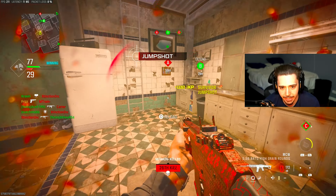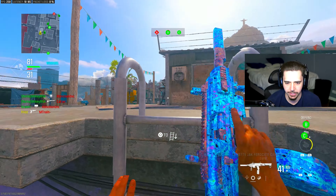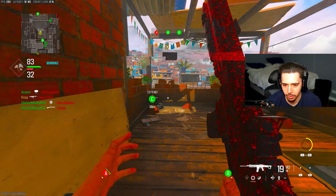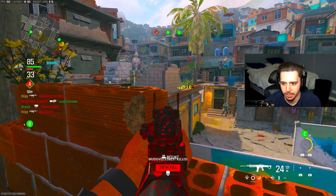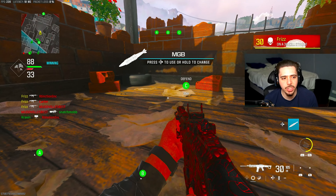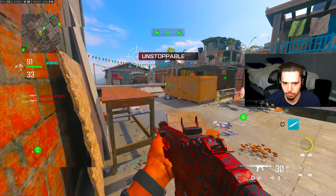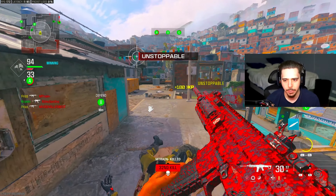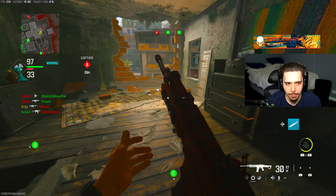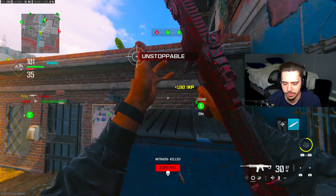We're on 27 — we need three kills for our nuke. I'm rocking the Zircon camo, which is like the equivalent of forged camo in multiplayer. There's our MGB. Just like that, bro. It's so accurate and so strong — the thing legitimately does not move. The damage is incredible. I love how snappy and accurate it is. The combination of attachments on this is unbelievable.